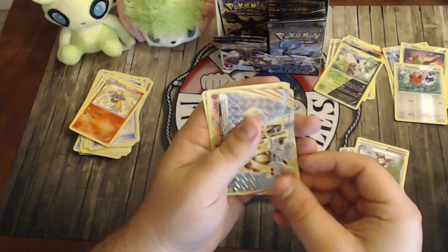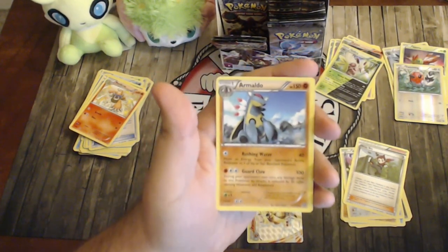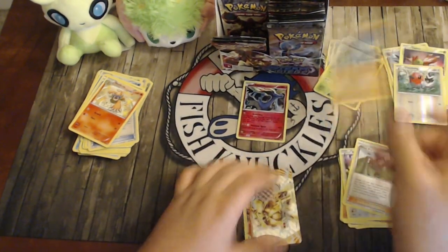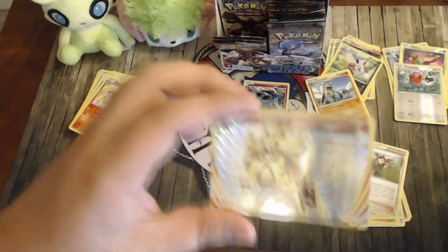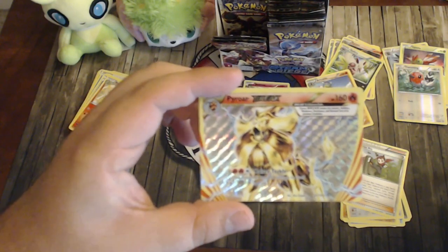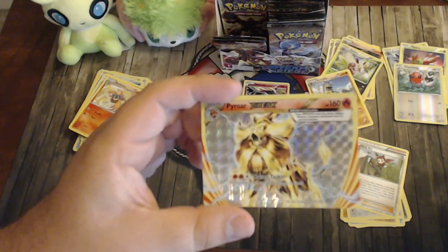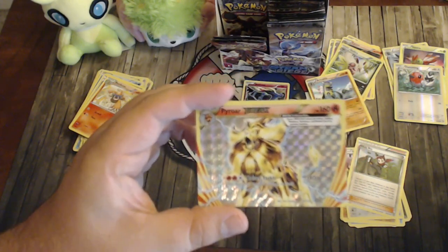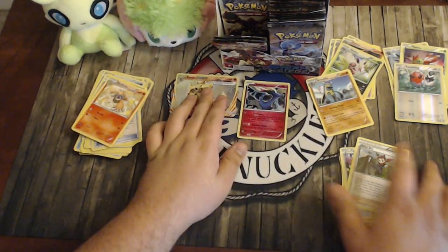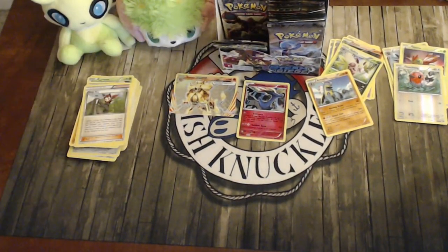We pulled a BREAK card — a Pyroar BREAK — and Aromatisse. I didn't even know Pyroar BREAK was in the set. It has Kaiser Tackle for 180 but does 50 damage to itself, only needs two Energy, and has 160 HP. Pair it with Blacksmith to reattach energy and you're good. That's our first good card — or second if you count the Xerneas hollow. Wish it were a Yveltal BREAK or Zygarde BREAK though.